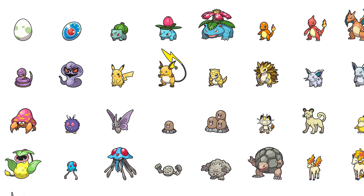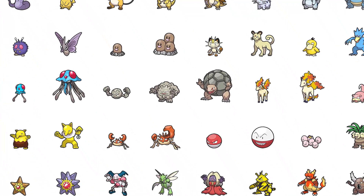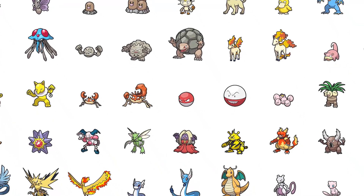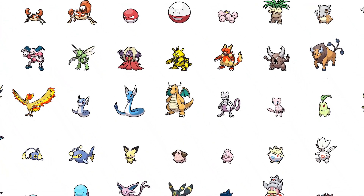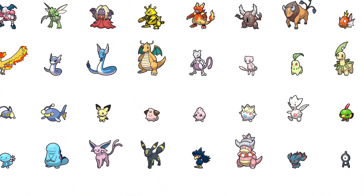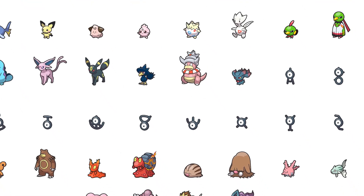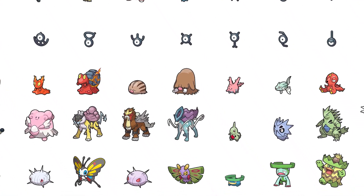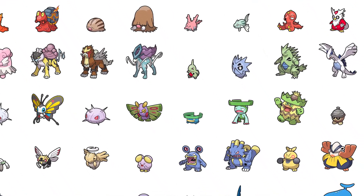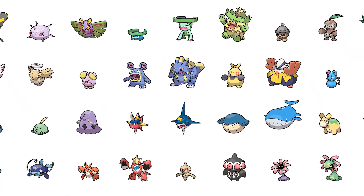Last but not least, we have the Pokemon sprites here. You can see there's an egg icon on top of them. It goes up to Arceus at the bottom, of course. These are all the Pokemon in BDSP. Apparently there's no Sylveon either, so you can't get a Sylveon. It's only up to Gen 4 — pretty much just Diamond and Pearl, Platinum — how it's meant to be.